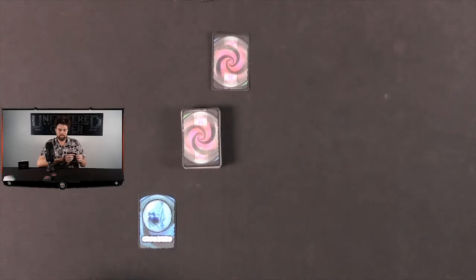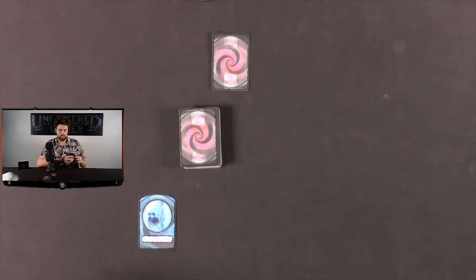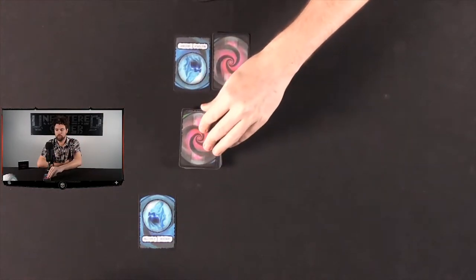I have nothing face down to flip up, so I'm going to skip that phase and draw up to a hand limit of five. Callie is going to go ahead and play her spirit face up as well for her multiplier and pass.